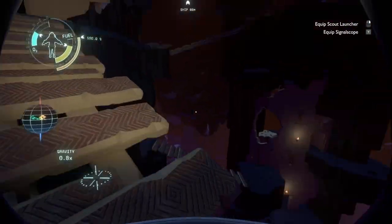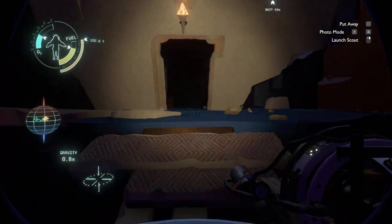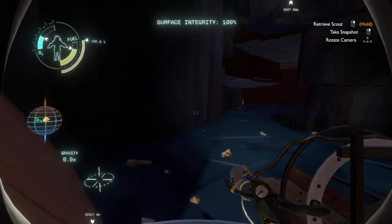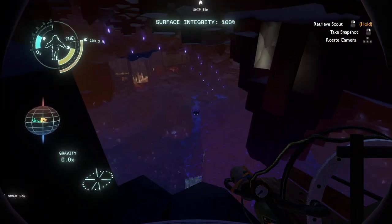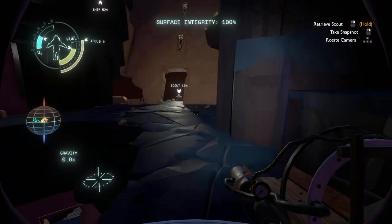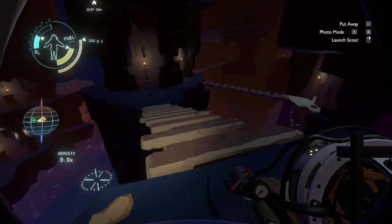I'd really love to find the laboratory, but look at this place — it's winding everywhere. We have to be careful about structural integrity. If we want to go to the Southern Observatory, we should probably be heading down to the south. Yes, that's usually how things work.